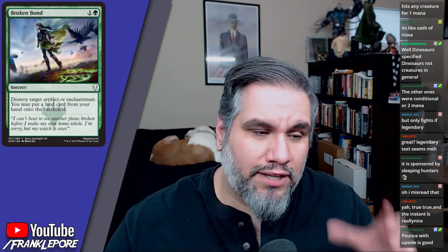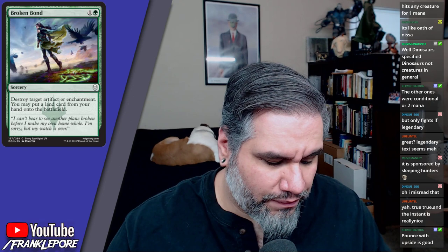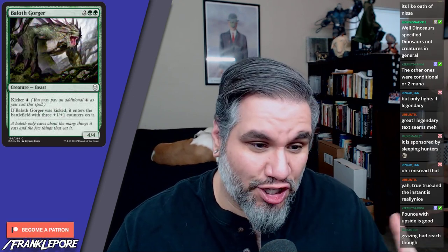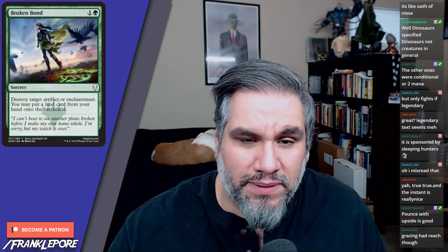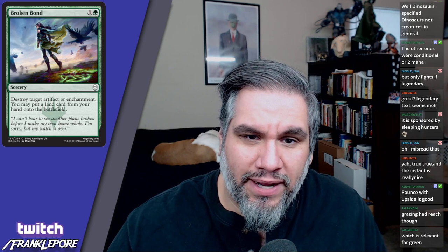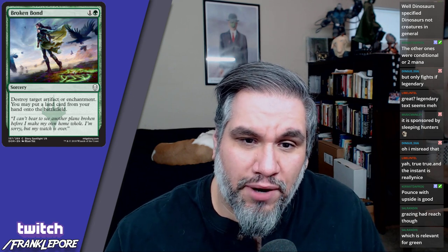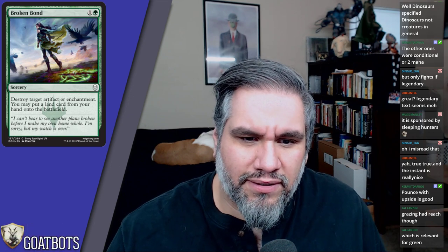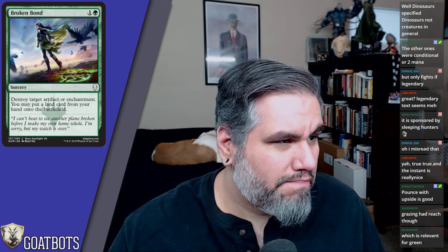Most of my reviews, if I talk about a card and say it's good, I'm talking about Limited — it should be pretty obvious when I'm talking about Constructed. Broken Bond costs two mana and destroys an artifact or enchantment, then you put a land card from your hand onto the battlefield. It's like Naturalize slash Explore — pretty cool.